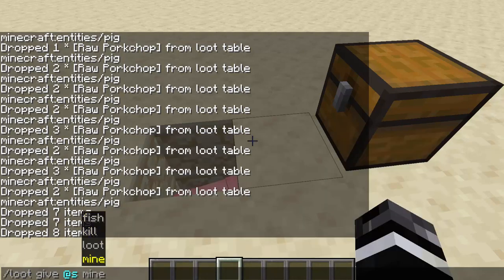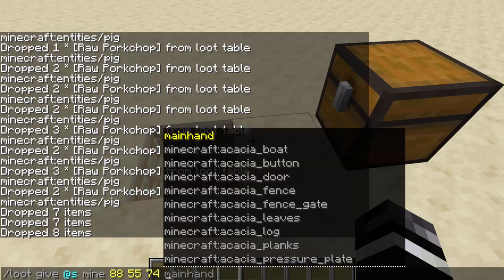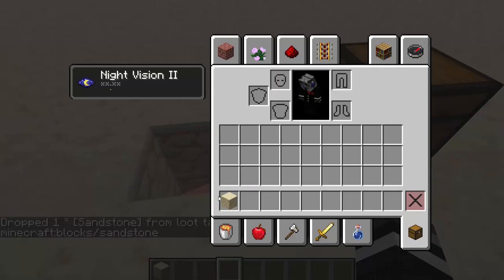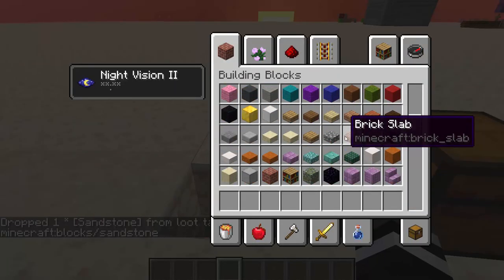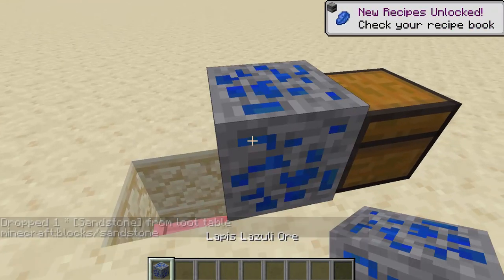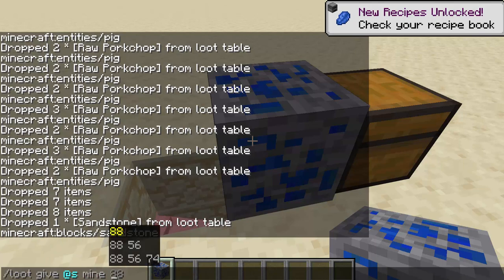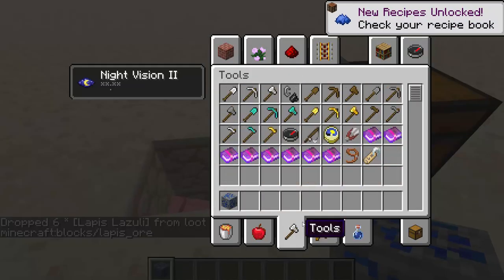The last one is mine. Mine lets you mine a block and gives you whatever loot comes from there. You have to specify a tool. So if I do loot give @s mine that with main hand, it gives me a sandstone as you'd expect. But if I instead put a lapis lazuli ore — loot give @s mine that with main hand — it will give me six lapis, which is expected.